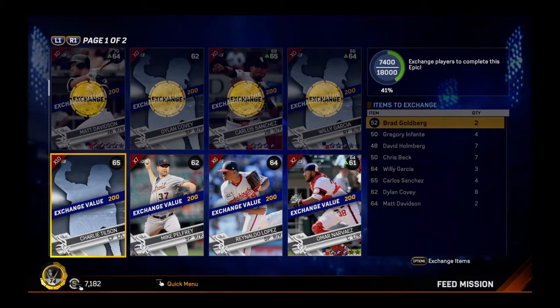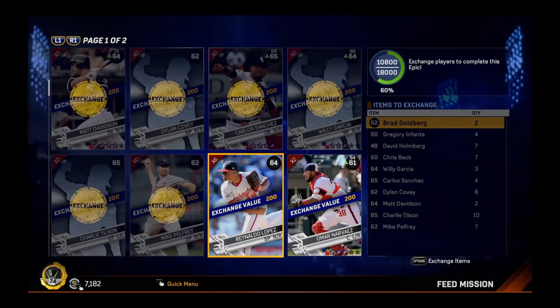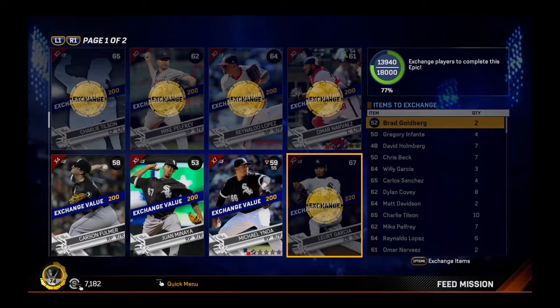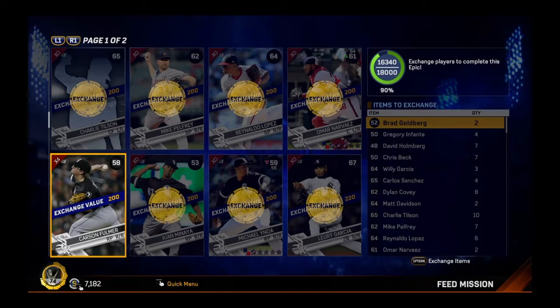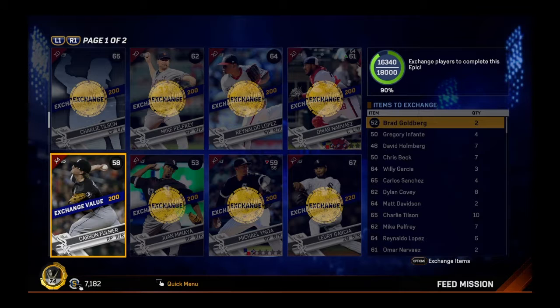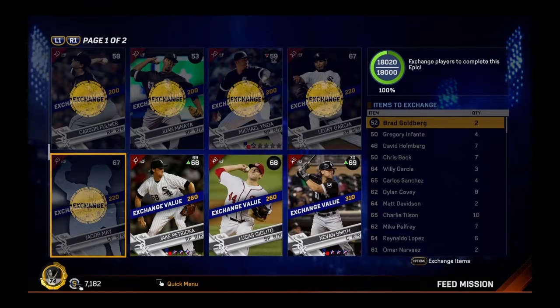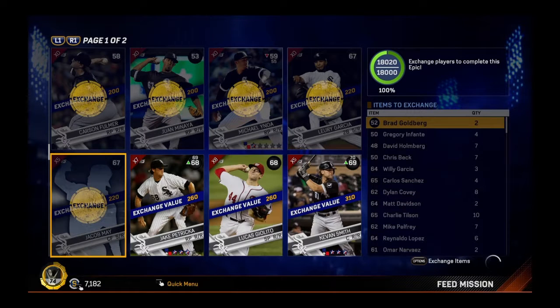I do believe that this card is a very, very good gold against lefties. So I'm going to use this guy off my bench, because it's always nice to have a player that comes in off the bench that can hit lefty pitchers very hard and very well. There's 16,000... 17,000. We've got to get up to 18,000 so that we can exchange this for a gold flashback Konerko.